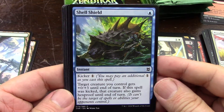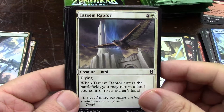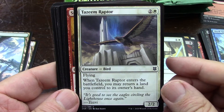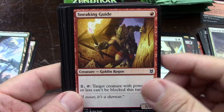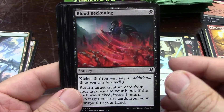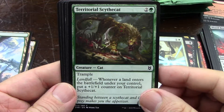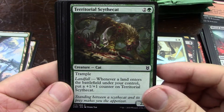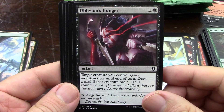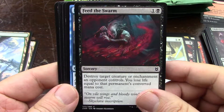I guess these are not Japanese print — they look like they're US print. Good cardboard, but I think the Japanese cardboard is always smoother, higher quality — slightly higher quality. It's just my opinion; it's not like I'm a cardboard expert or anything. Not much of an expert in anything, as a matter of fact. Not even Magic. Second one — that's cool.